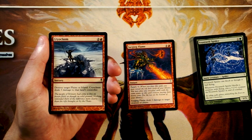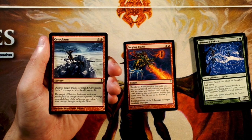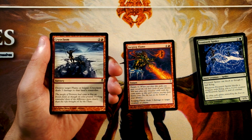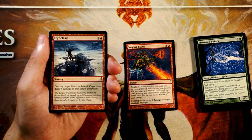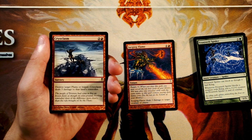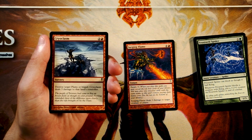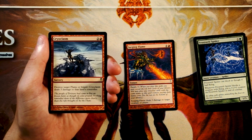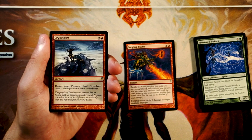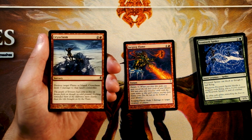Cryoclasm is a sorcery for 2 and a red to destroy target plains or island and deal 3 damage to that land's controller. This is a classic hate card — we see hate cards a lot in older sets. It's actually really nice as a sideboard option, but it's not good to take first because it's not main-deckable. You might not face a deck that runs plains or islands, and in that case this is a completely dead card. Definitely not a bad sideboard option, but you're not going to want to pick it first.